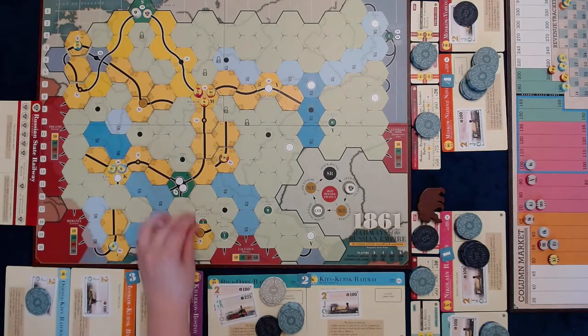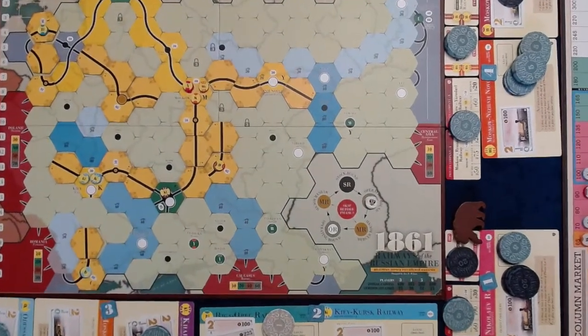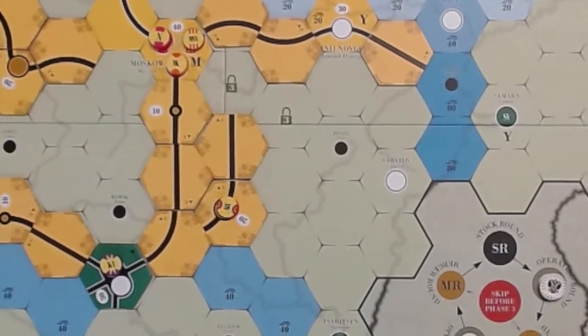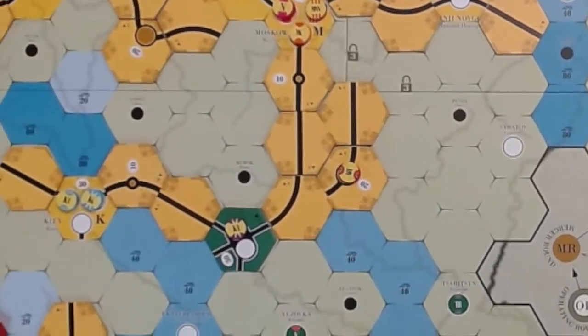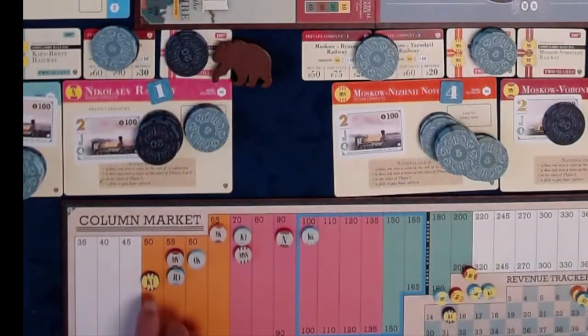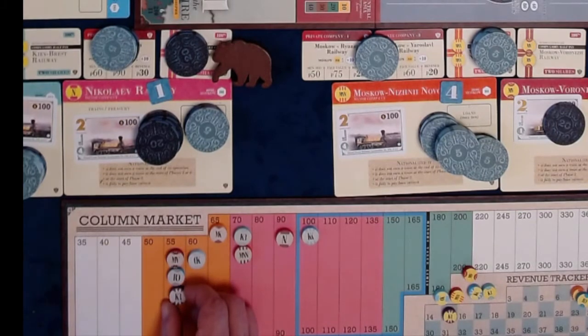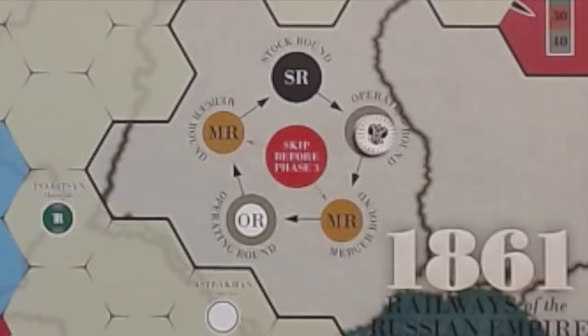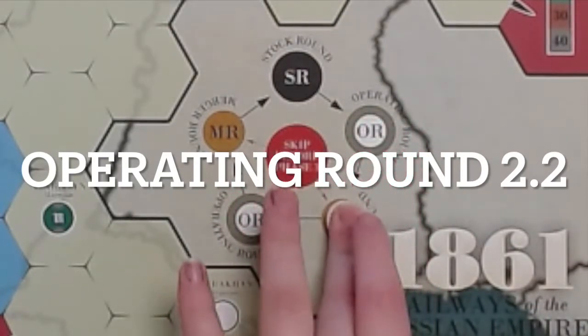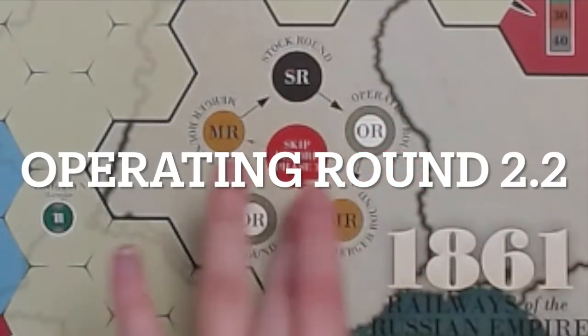The KR operates — upgrading its home. Since we're in the green phase, or Phase 3, it runs a 2-train for $80 and runs the second 2-train for $70. It pays out half: $75 to the company, $75 to the player. Its stock price rises to 55 but it does not purchase a train. Merger Round 2 — although some companies are eligible to convert or merge, all companies decline.